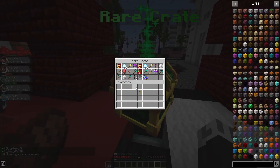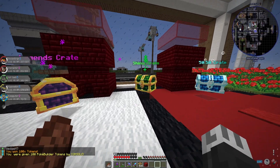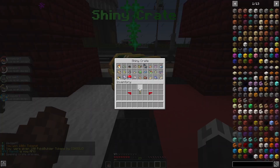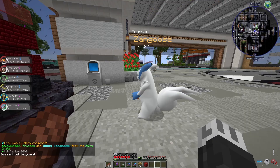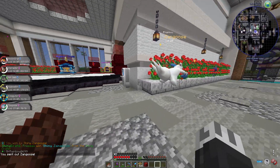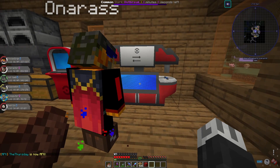Let's open up another rare crate key and then have a look at the shiny crate to see what kind of Pokémon we get. Wouldn't it be funny if we got the other Pokémon I want for our team right now? We got Poke Builder tokens. It didn't happen. I'm not looking for a shiny Zangoose, but hey, we have one now. It's blue instead of red — okay, that's cool.